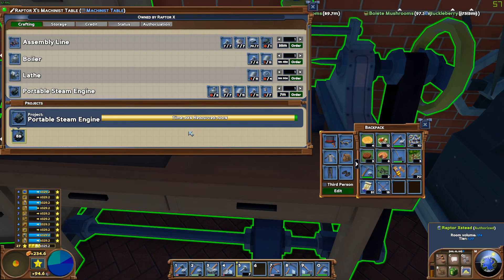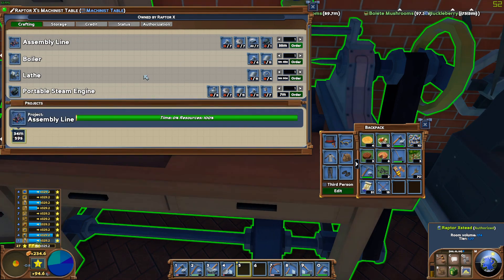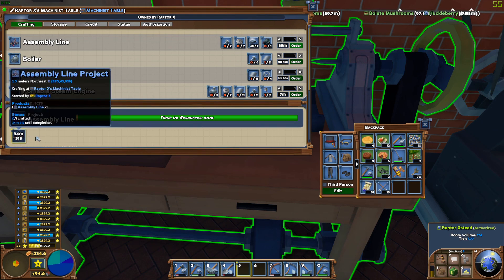Nine, eight, seven, six, five, four, three, two, one - and we've got our portable steam engine! We'll go ahead and order our assembly line now. That's going to take us about thirty-four minutes and fifty seconds - about thirty-five minutes to get that made.